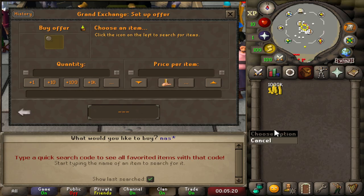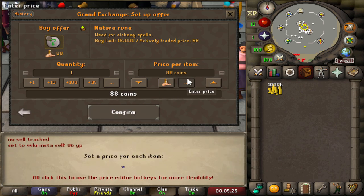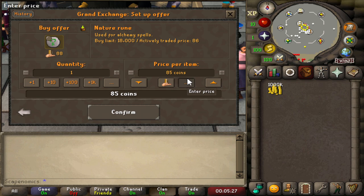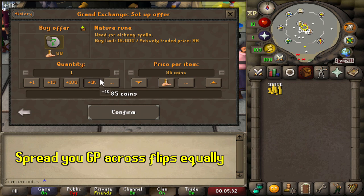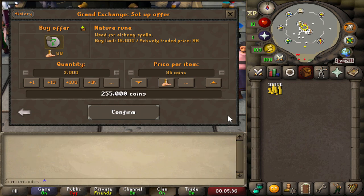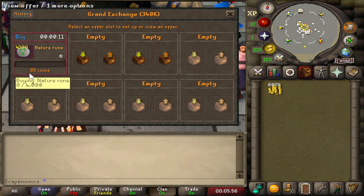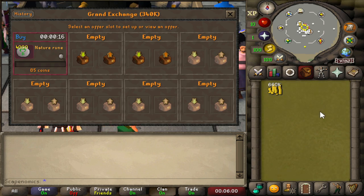Let's go ahead and list our nature runes for 85 GP each. When flipping with your cash stack, the goal is to spread it out across as many items as evenly as possible. That way, if something goes bad on one flip, you can reduce your risk — if one flip goes poorly, you'll likely make up for it on the other two. We've gone ahead and dropped an offer in for 4,000 nature runes at 85 GP each. At this point, all we have to do is wait and set our other two flips.